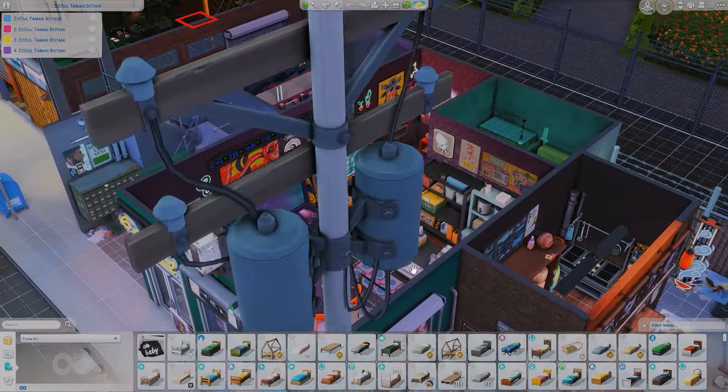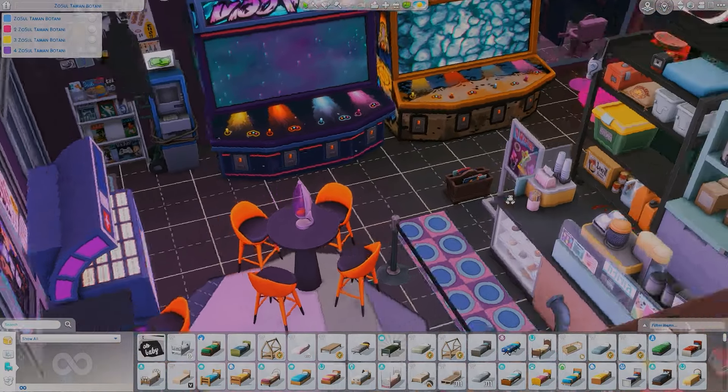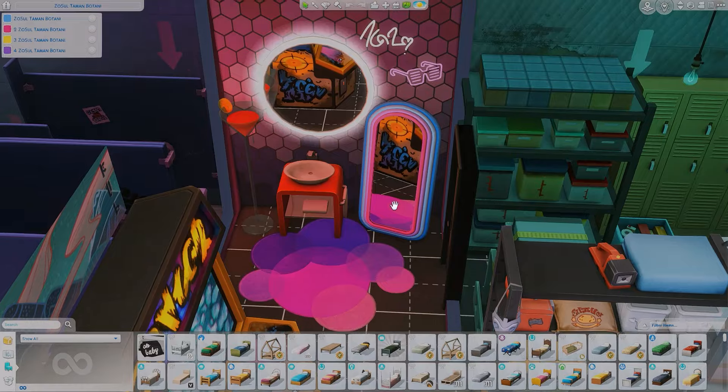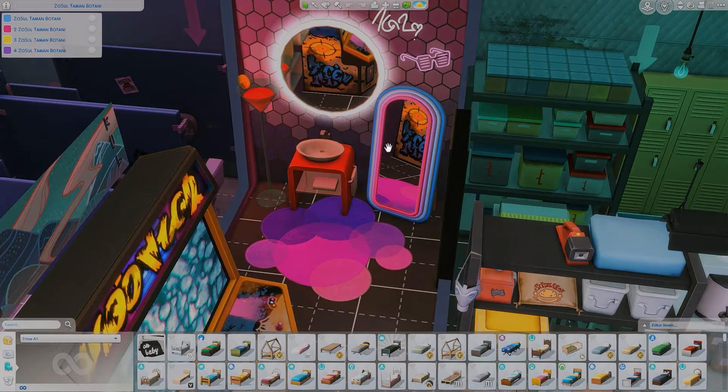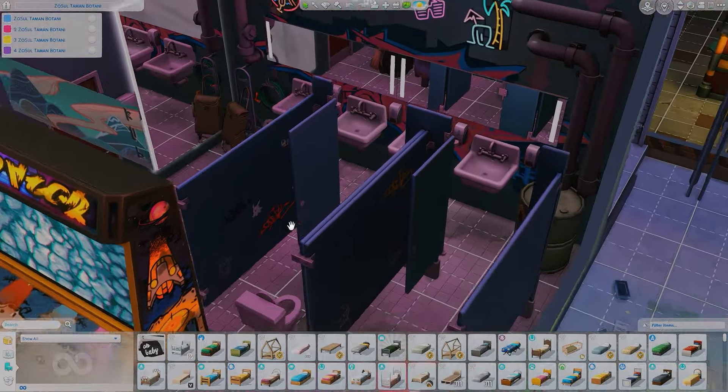On the right side there are three apartments. My favorite part of this whole area is the cute little arcade room — it's decorated so well. There's also a pretty neon mirror with a sink, which I think is from High School Years, and a bathroom in the back.